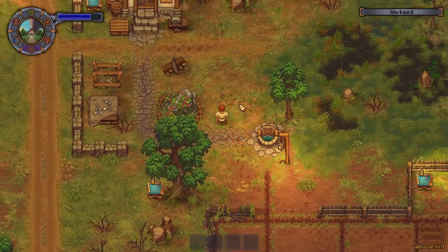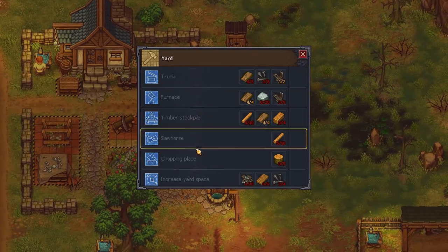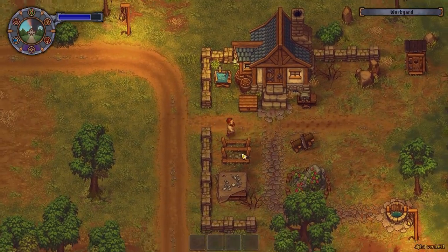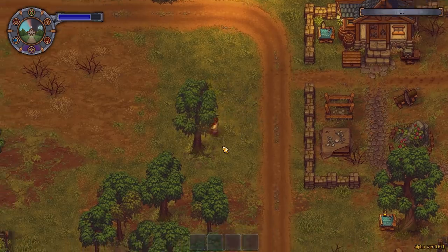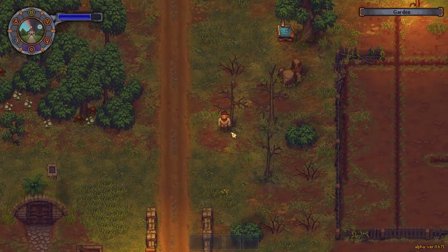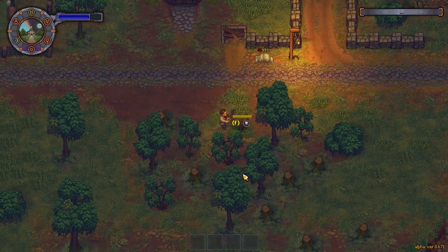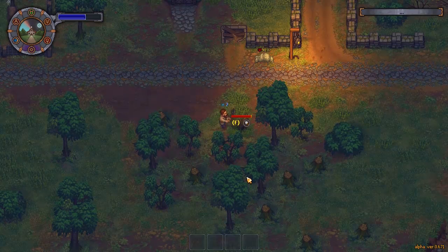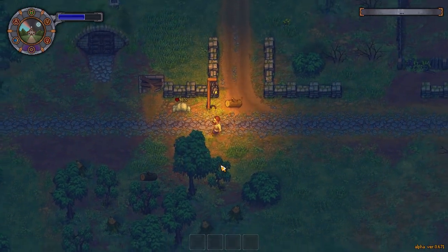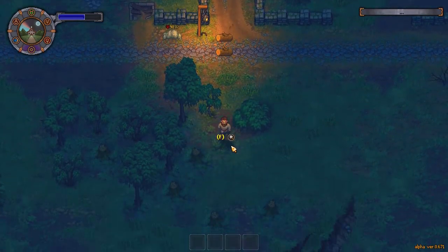Maybe in town we can buy seeds — we shall see. There's a donkey with another body. I want to make this chopping place so we can make firewood. Out of wood — I'm gonna go chop down a tree. I can't chop these, I don't have the right tech. I think we can only dig up stumps with a shovel. Takes a lot of energy though — there we go, two logs.